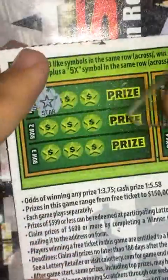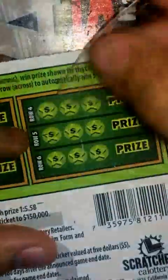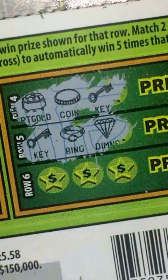Row one: we got a star, a coin, and a bone — nothing there. Row two: horseshoe, horseshoe, diamond — nope. Row three: star, a lot of gold — nope, nothing there. Row four: a lot of gold, coin, key — nope. Row five: key, ring, diamond — nope.